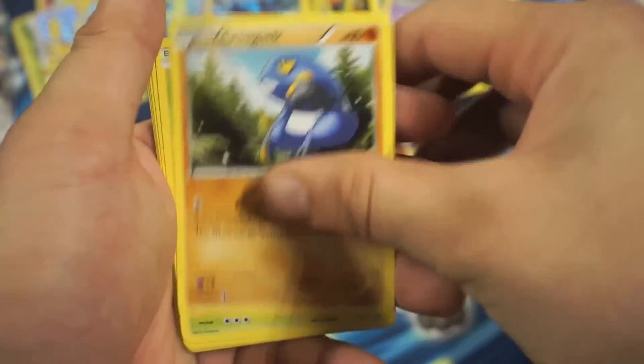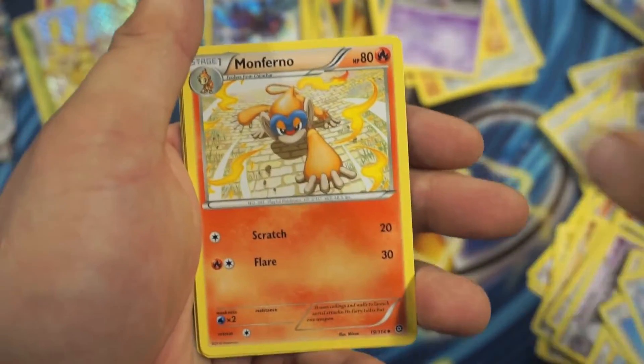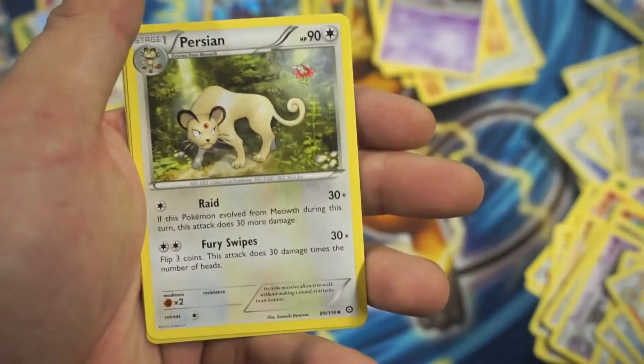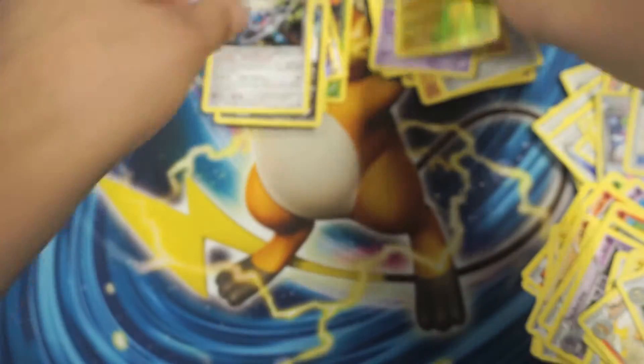So we got a Merrick, Koga, Tinella, Rufflet, Oshawott, Monferno, Greedy Dice, Persian, Galvantula Reverse Holographic Rare, and a Klinklang Holographic Rare.